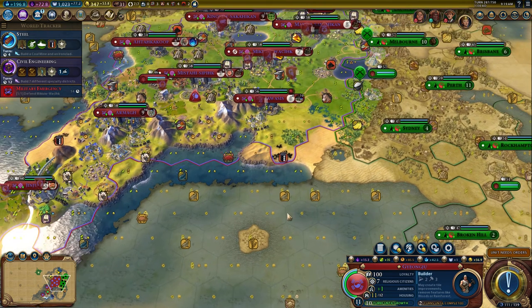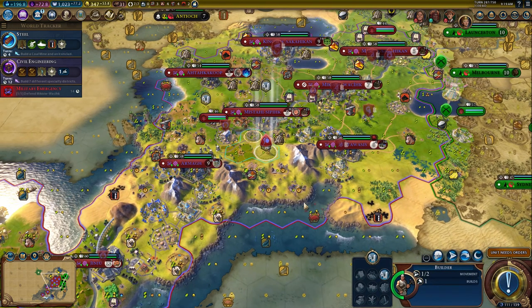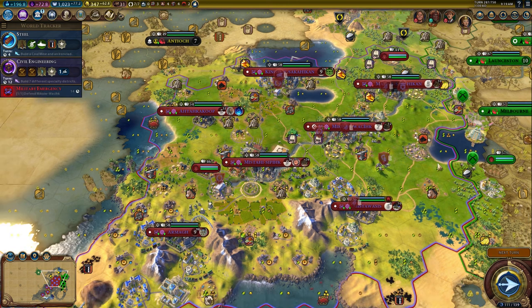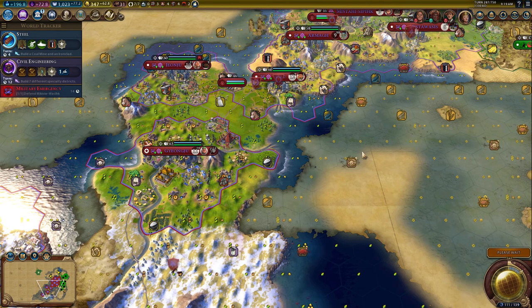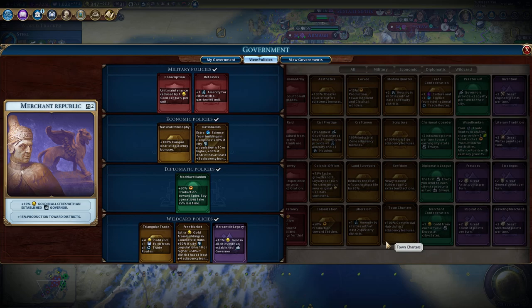I'm debating whether or not we attack Australia - I don't think we do. We could take this entire continent for ourselves, but if he attacks us, maybe we'll do it. So we wanted to grab another farm because you were having food issues. We'll keep spamming builders for right now. Four turns to be able to get the oil - this first builder will probably grab those oils.